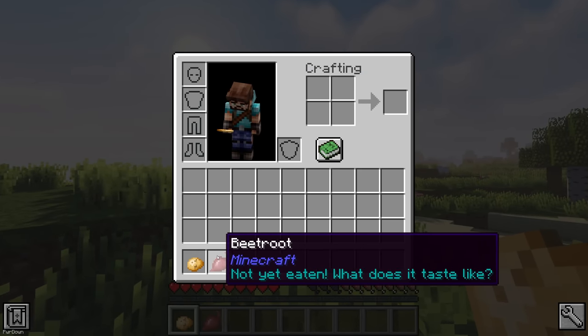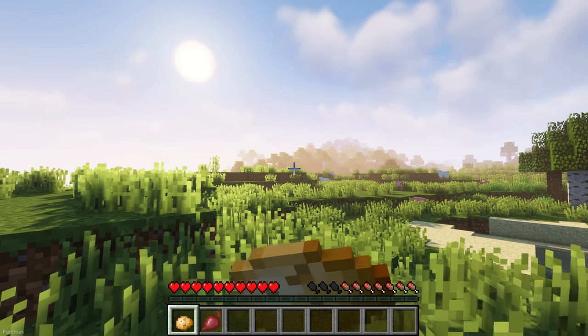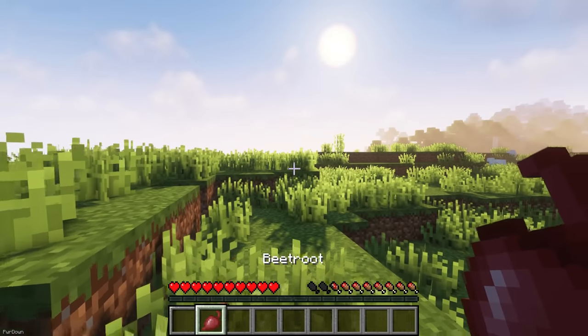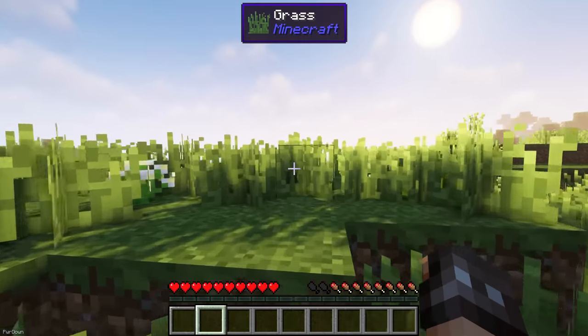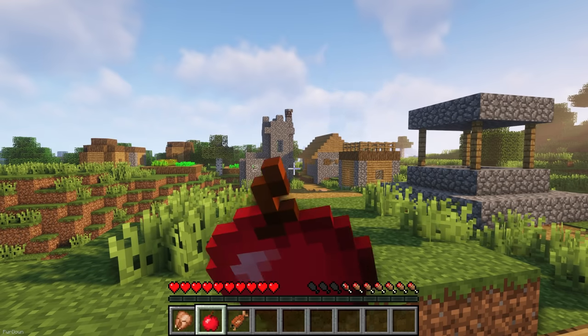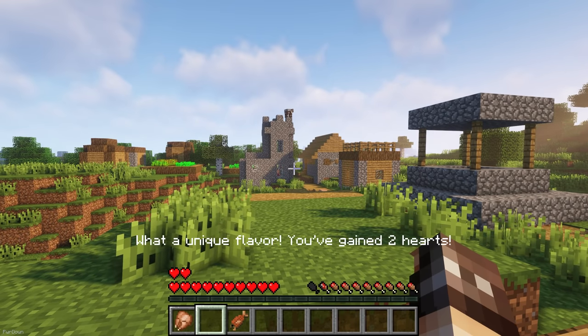Spice of Life Carrot Edition will reward you for eating a varied diet in Minecraft. The mod will keep track of the unique foods you eat, and when you reach a new milestone, you'll be rewarded with some additional max health. In the configuration file, you can change your starting health, as well as the health you gain from eating new foods.